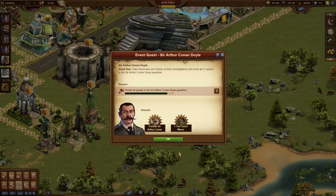The next historical questline will be about Arthur Conan Doyle, the famous author and inventor of Sherlock Holmes. Solve this new hilarious questline by helping Mandruba and Rinbin on their wacky murder mystery, and also learn something interesting about the life of Arthur Conan Doyle.